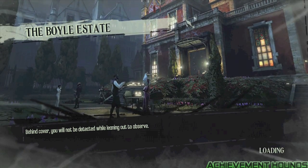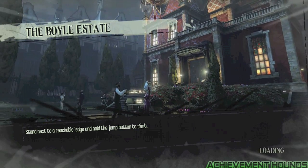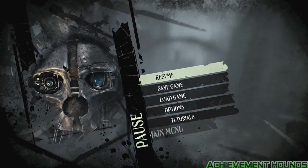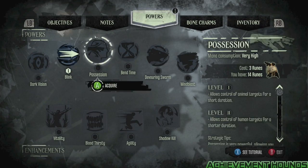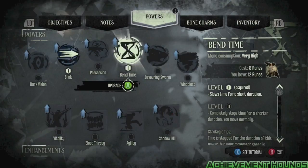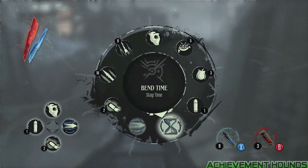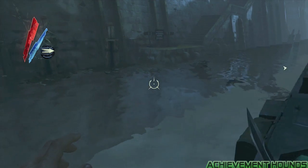Hey everyone, this is Jordan aka Cloud Circus coming to you from the Achievement Hounds, and today I'm going to be showing you how to get two achievements in Dishonored — both of them at the beginning of mission 5. Both of these achievements are going to require you to use your Bend Time ability, so if you don't have that, level it up. These are also going to require that you are on a high chaos playthrough, meaning you're going to have to have killed quite a few enemies.